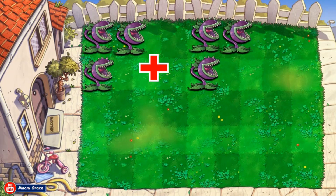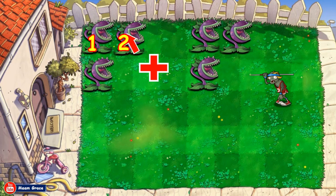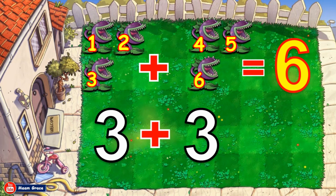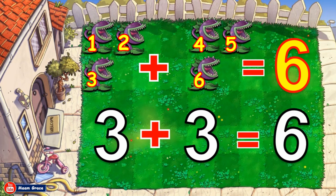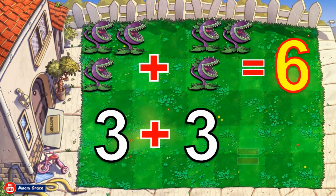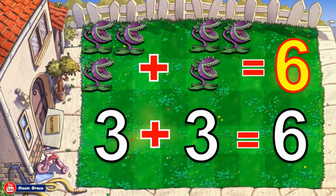Three chompers plus three chompers is equal to how many? Let us count all together. One, two, three, four, five, six. Good job! The sum is six. Three chompers plus three chompers is equal to six. Three plus three is equal to six. Good job!